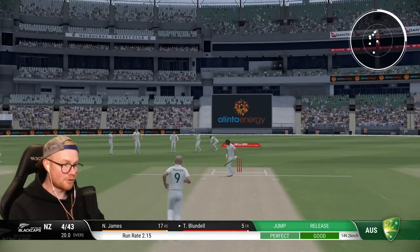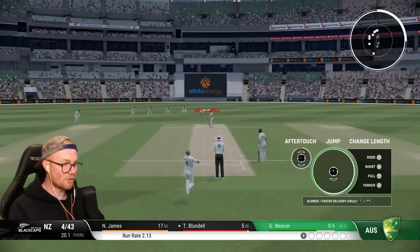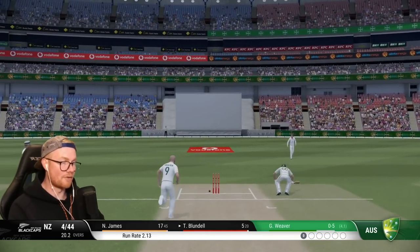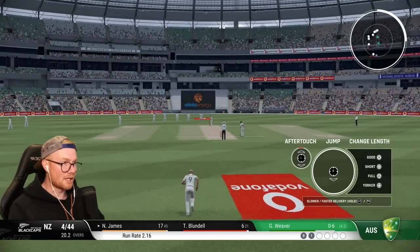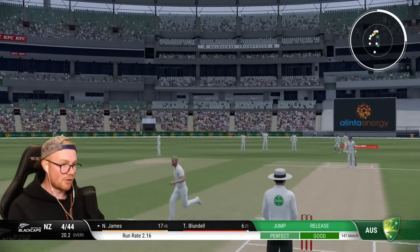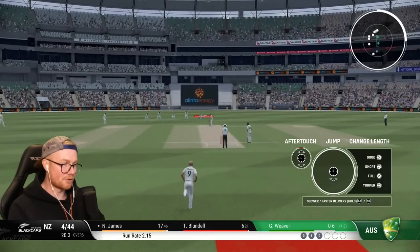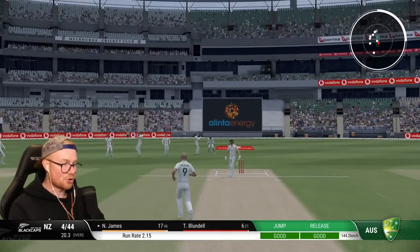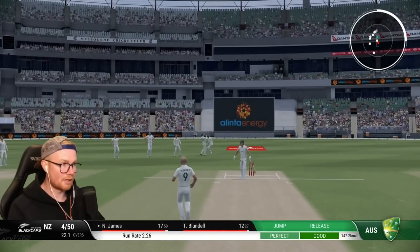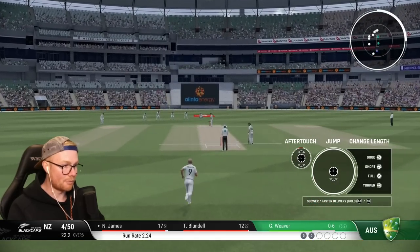New Zealand four for 35. Coming back after a little spell - four overs none for five, four for 43 off 20. Slow start but the loss of wickets has restricted them from scoring runs, more just survival at this stage. Ten overs left before lunch - we'll be looking to get another one. There's gonna be another run out but no, he actually dived this time, doing what Nichols should have done. Four for 44, going at twos - we can get five down before lunch.